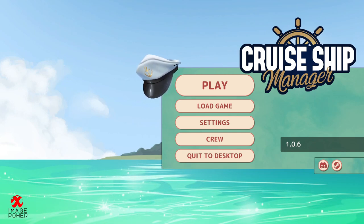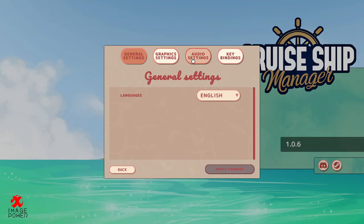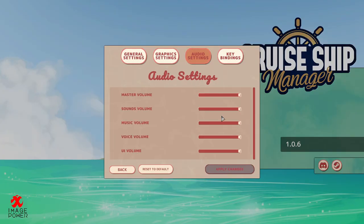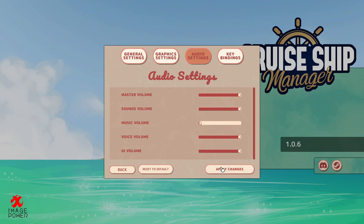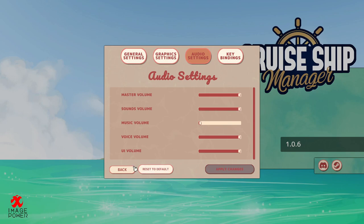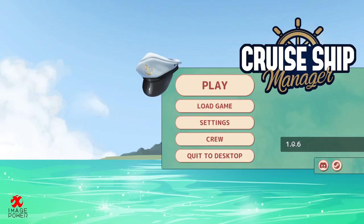Today we're taking a look at a game just released on Steam called Cruise Ship Manager, a simulation game where it's pretty much as it sounds. You take management over a cruise ship, manage the crew, the destination, the luxuries, the ticket prices, and everything you'd expect. Developed and published by Image Power SA and Playway SA, released not in early access, and selling for 10 American dollars.